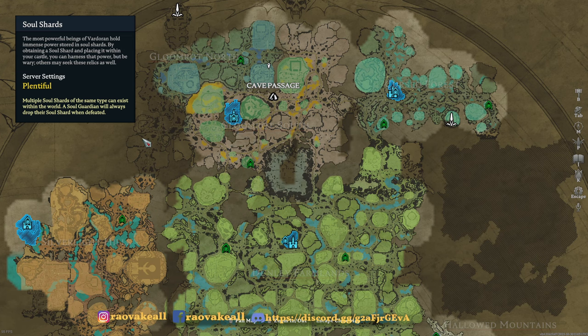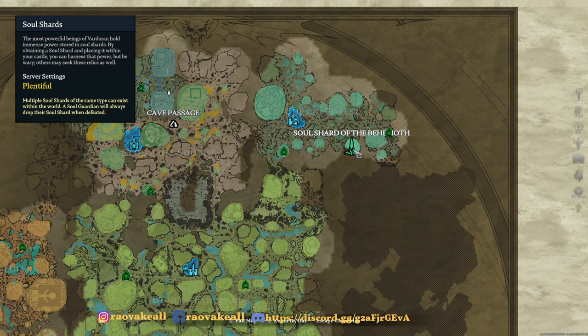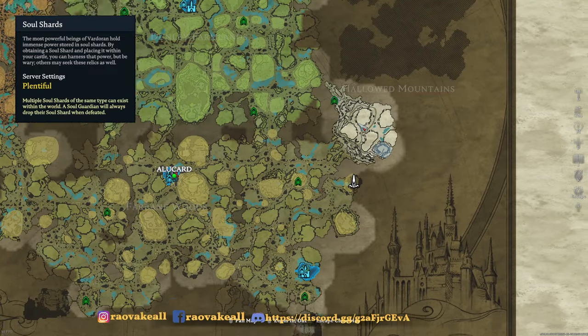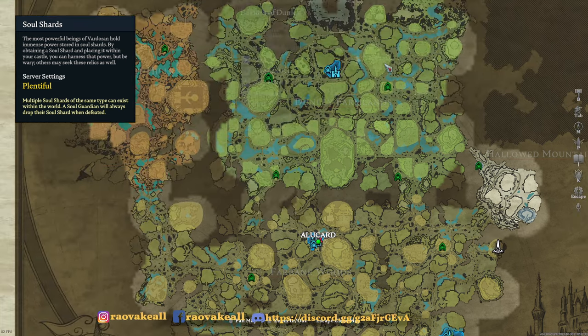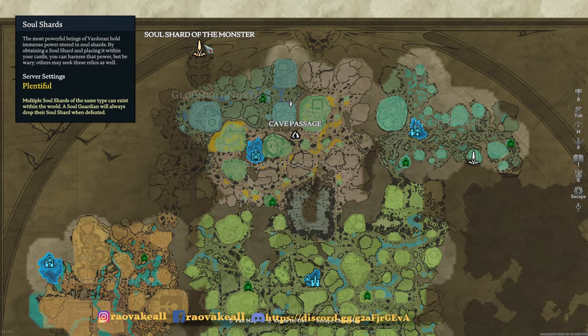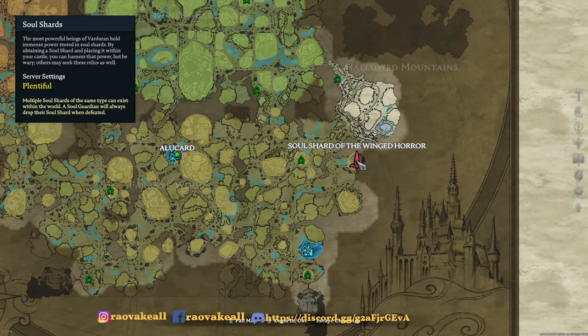Server settings: plentiful, multiple soul shards. There's one in the castle way up north, there's one in the forest, and there's one south of the mountains. That's the three special enemies — those are the three special bosses: soul shard of the monster, of the behemoth, and of the winged horror.